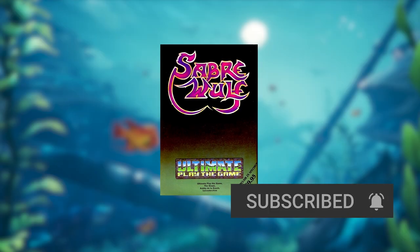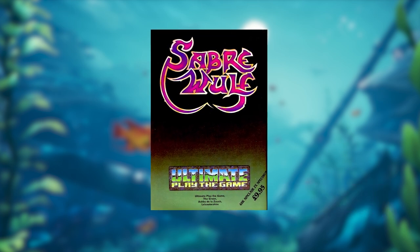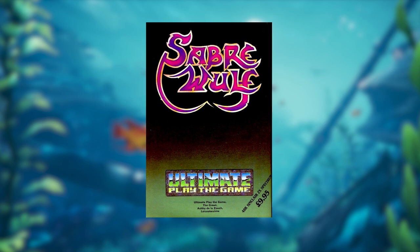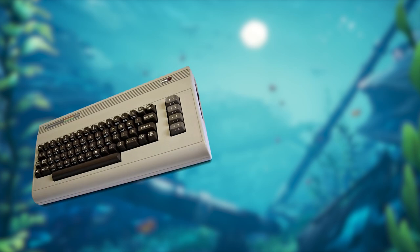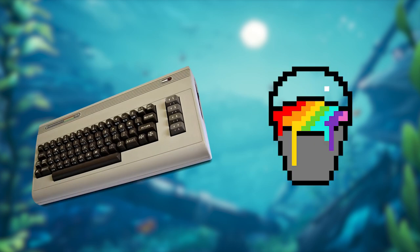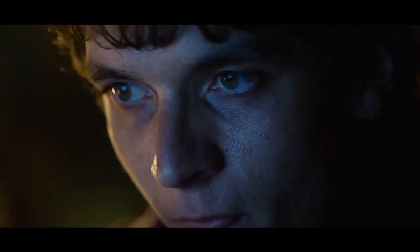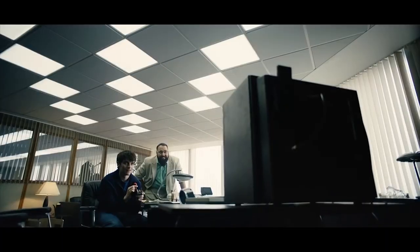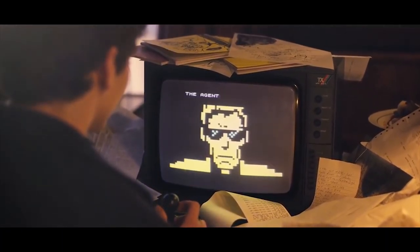The first game in the Saberman franchise was called Saber Wolf and released in 1984 for the ZX Spectrum. For those that don't know what a ZX Spectrum is, just imagine a Commodore 64 having a baby with a paint bucket. It was also the console featured in the Black Mirror movie Bandersnatch, which most people will know it from, and I thought that was a cool addition to that movie.